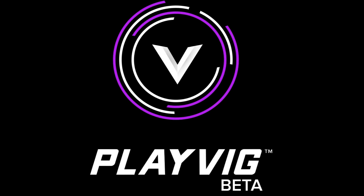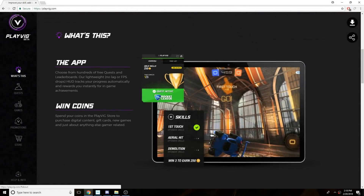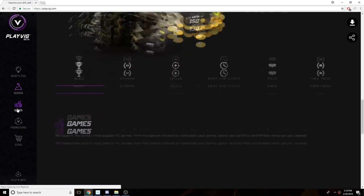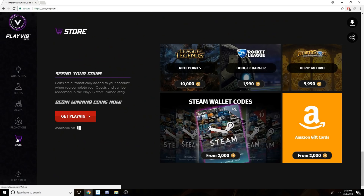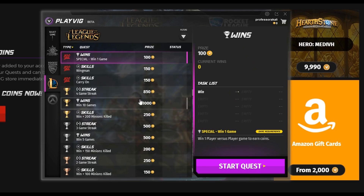This video is going to be sponsored by Playvig. Playvig is a free and very easy way to collect Riot Points and cash prizes quickly. It's an app that offers gamers of all skill levels equal opportunity to win money and prizes while playing their favorite games. You just have to watch a quick ad before hopping into a game, complete a quest, and instantly earn coins that can be redeemed for a ton of different prizes, including cash. The app is currently available on PC and can be used to earn money playing almost every single popular PC game. 1000 coins is equal to $1, so just looking at the quest you can see how easy it is to start earning money. If you want to earn money or Riot Points for free while you play League of Legends or any other popular game, I highly recommend you guys download Playvig using the link in the description to start getting paid to play today.